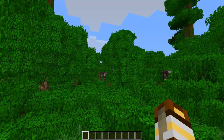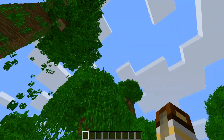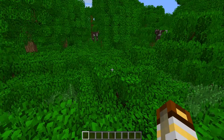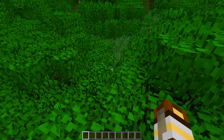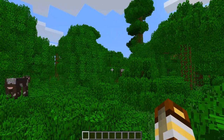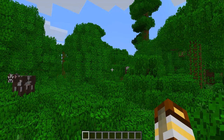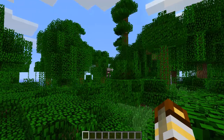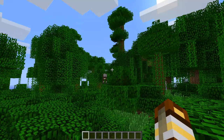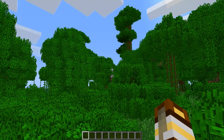Hello guys, Gorncraft here with the first mod review ever on my channel — I think that's pretty special. This is the Better Grass and Leaves mod. As you can see, the grass and leaves just look a lot better, which is logical because that's what this mod is about. If you press F9 you will turn off the mod instantly, so you can see what it would look like without the mod — and now turn it on, and it's amazing.